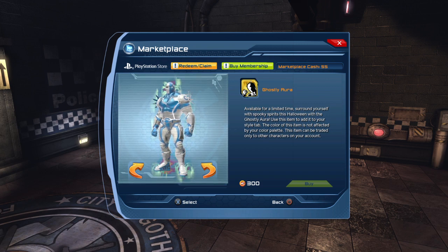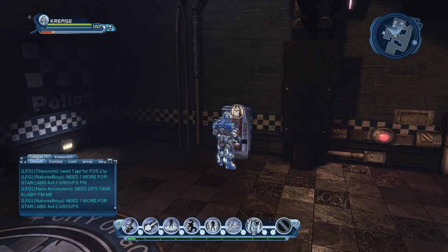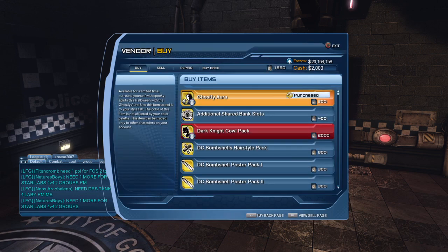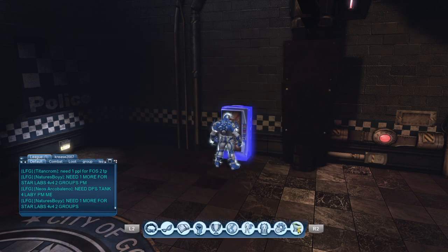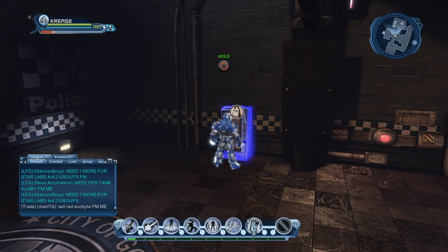You can buy that from the marketplace for 300 marketplace cash, or it's in the loyalty points store — your loyalty points that you get for being legendary. So if you're legendary and you've got loyalty points and you want to get it and not use marketplace cash, you can do that.